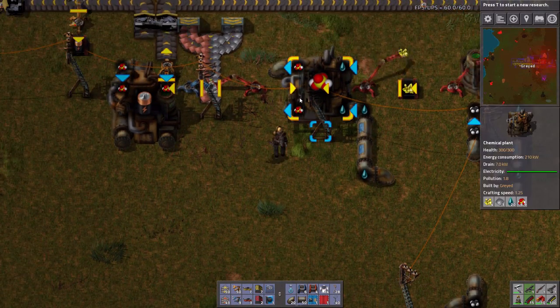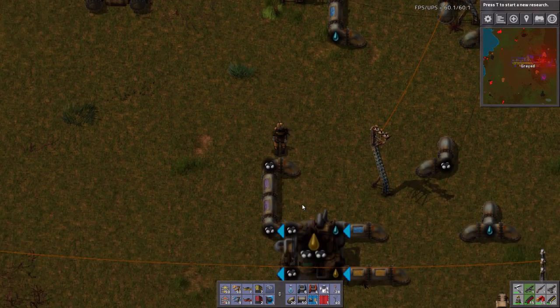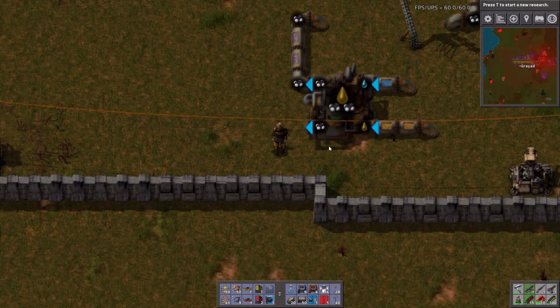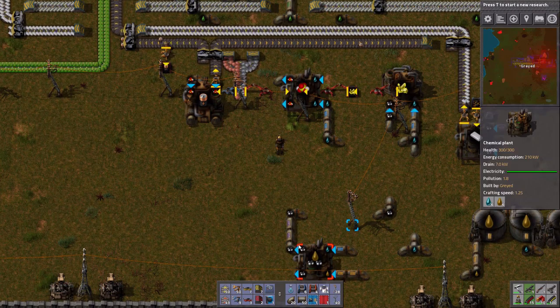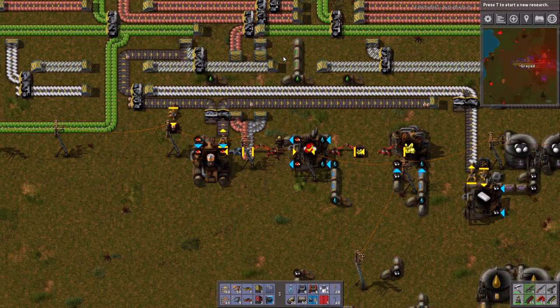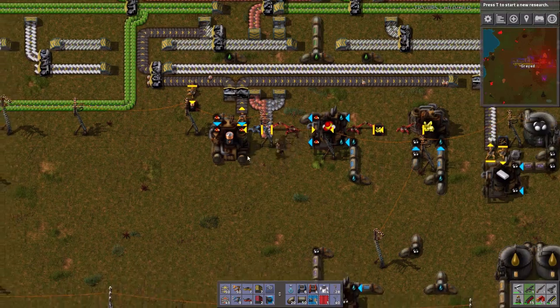What this also lets me do is I can now extend this line downward a bit. Of course, I was going to extend this upwards, but for the time being it's fine. I'm not hurting for sulfuric acid. There's my green circuits — squirreling that down here is going to be kind of rough.